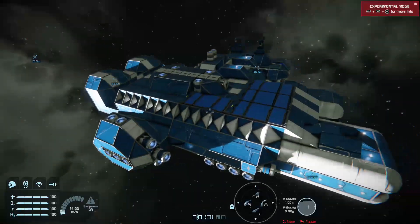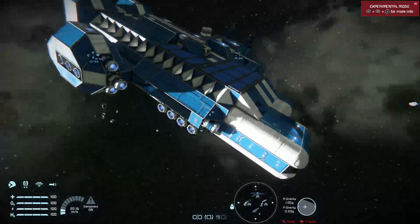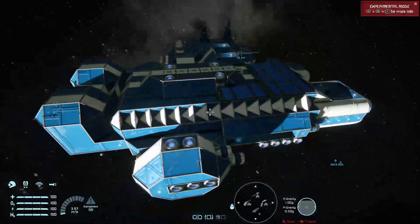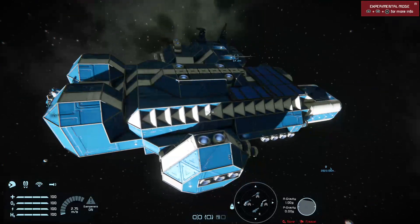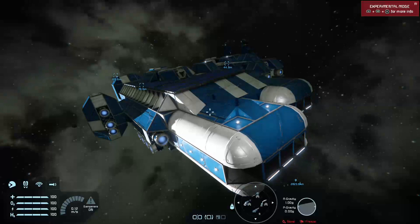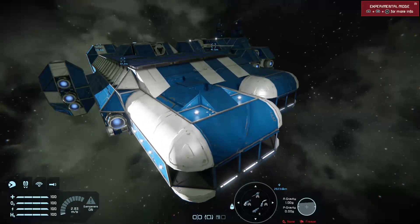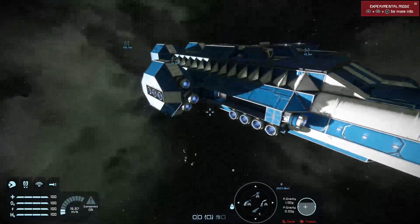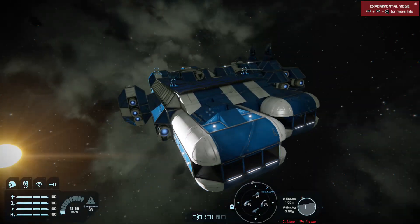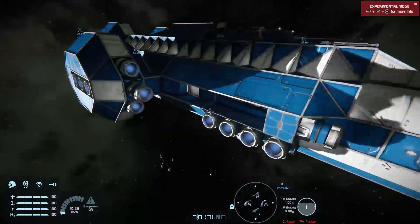Welcome back to Space Engineers on the Xbox One. This is the retail version of the game, not the beta, and this is the Vagabond Star. This is my tutorial on jump drives, the one I promised in the previous video. This won't be as in-depth as Splits' tutorial on the PC version of jump drives, which I highly recommend you check out if you want more detail on the numbers. This is for new players who may want to use a jump drive and want to know a few things about how to use them and what to avoid.